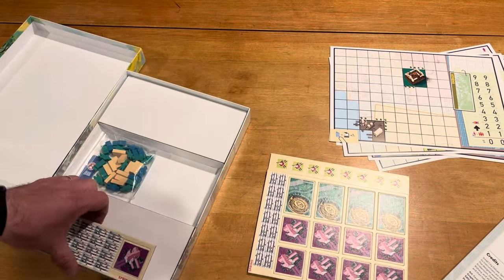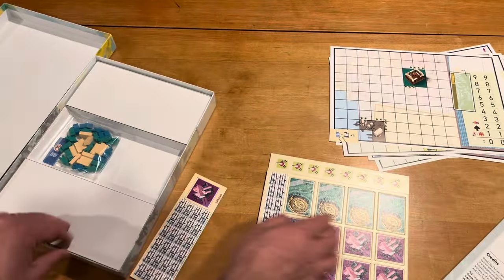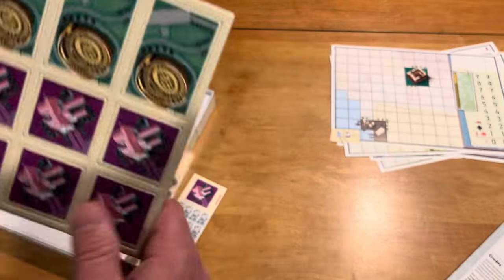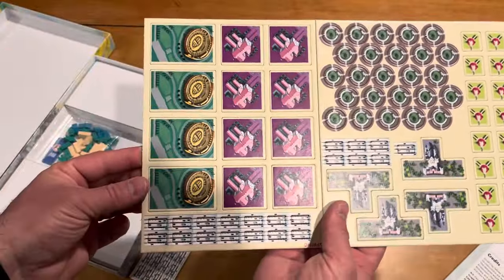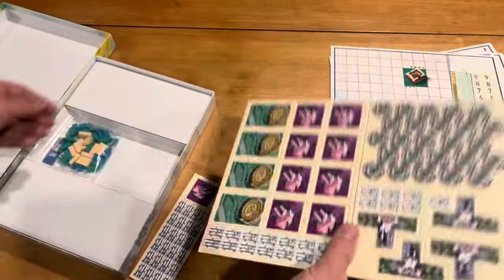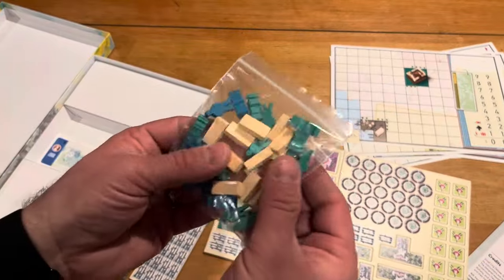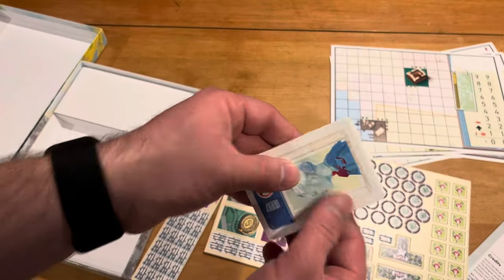We have more components here. We've got what looks like roads, and these are all good — medium thickness quality. We have roundabouts and some other buildings to add to our repertoire. And then over here we have a bunch of different meeples, and then some more cards.